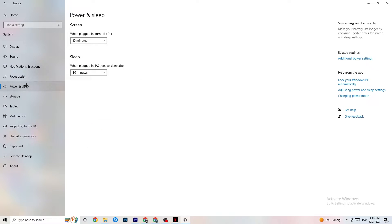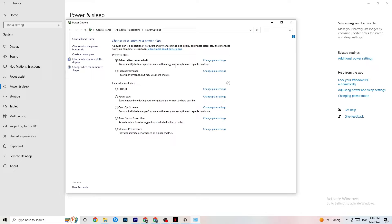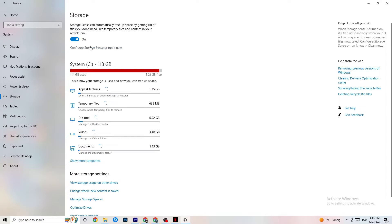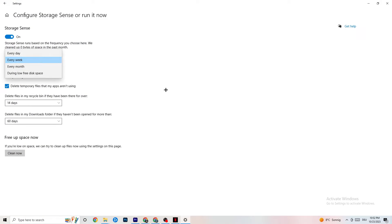Next go to Power & Sleep settings and click Additional Power Settings. Try different power plans — Balanced, High Performance, or your device's custom plan — and see which runs better for your device. Then go to Storage, click the highlighted 'Configure Storage Sense' link, copy these settings: run Storage Sense every week, delete temporary files apps aren't using after 14 days, and recycle bin files after 60 days. Click 'Clean now' to remove temporary files and free up storage.